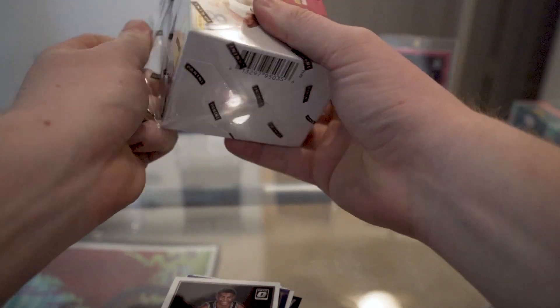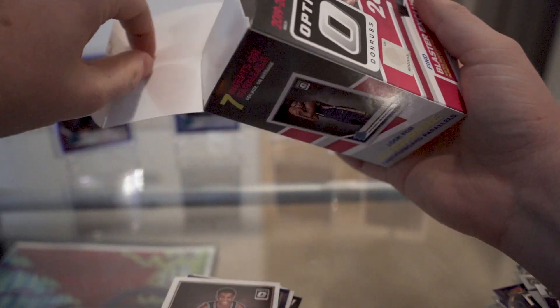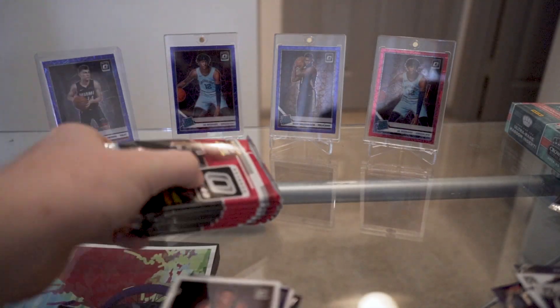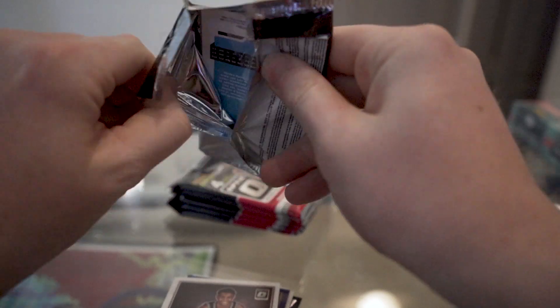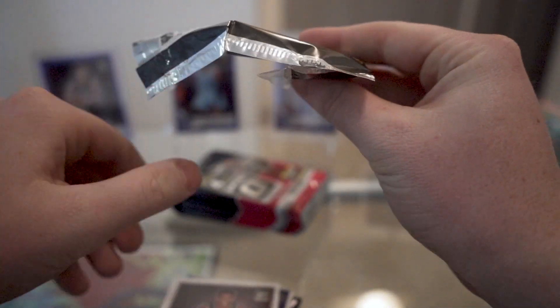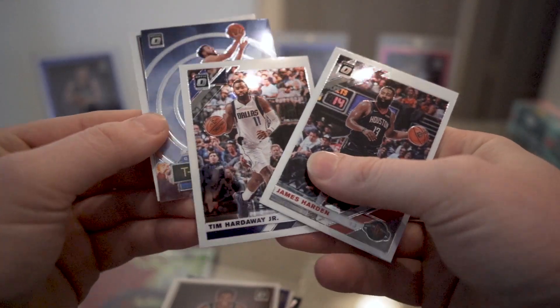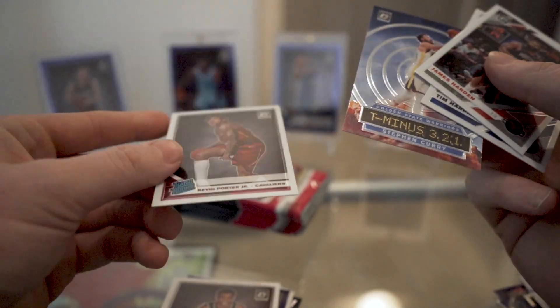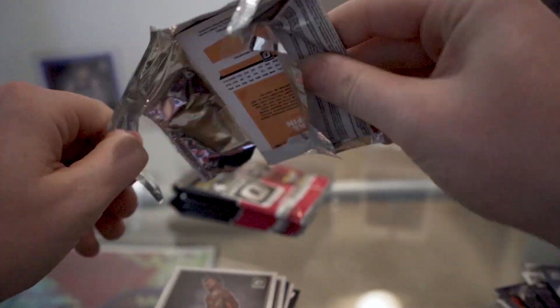Last blaster — let's see if we get another checkerboard, holo, purple, or an autograph, something cool. One of those checkerboard autographs would be insane. James Harden, Tim Hardaway Jr., T-321 Steph Curry, and a Kevin Porter Jr. Rated Rookie — first of those. Both the Steph and the Kevin Porter are new.